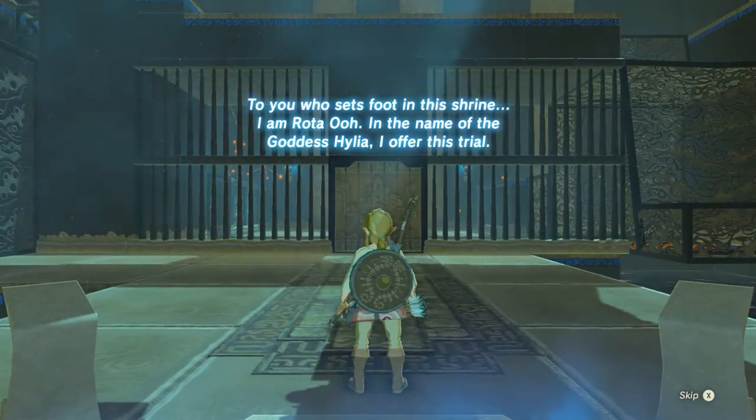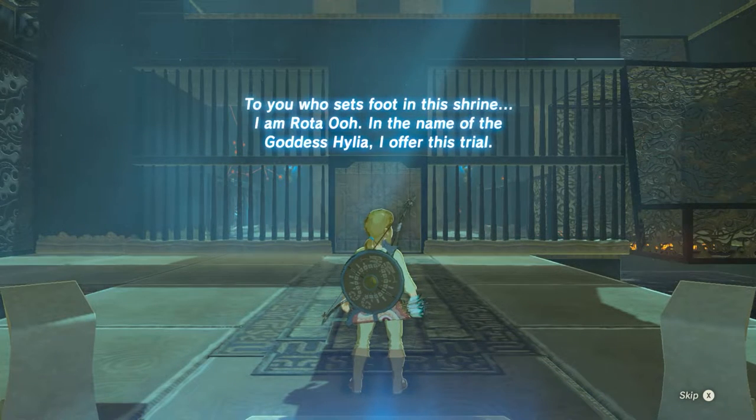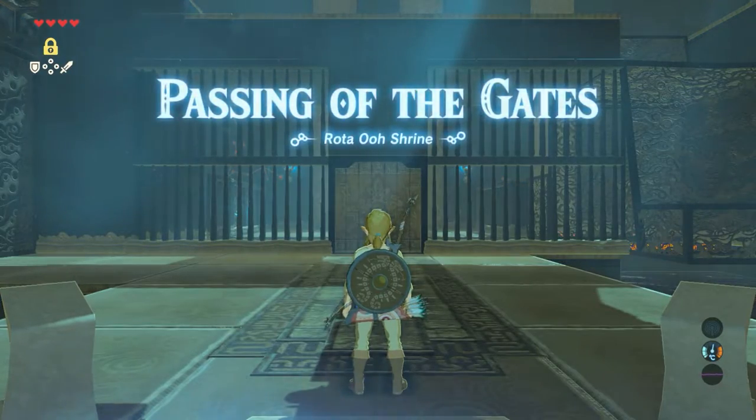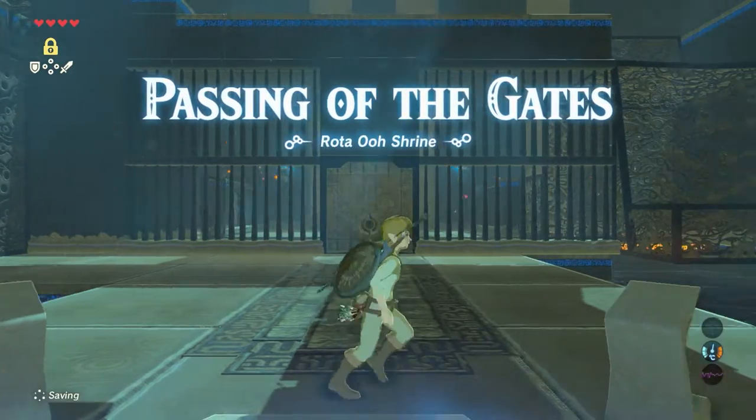To you who sets foot in this shrine, I am Rota O. In the name of Goddess Hylia, I offer you this trial: Passing of the Gates. Rota O shrine.